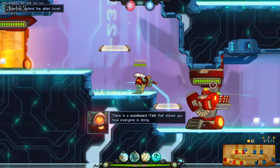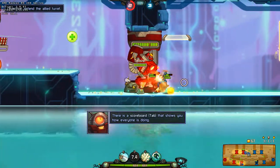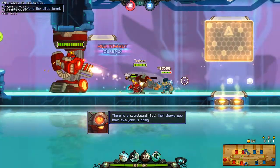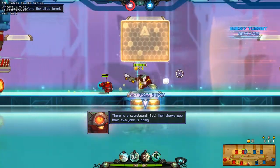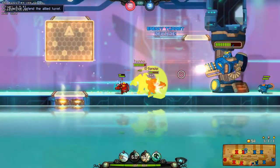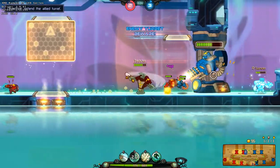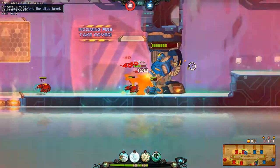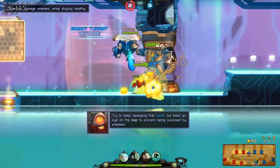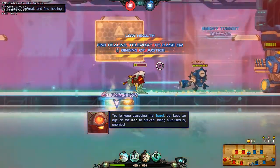There's a scoreboard you can check that shows you how everyone is doing. You can see things like kills, deaths, upgrades, classes, experience, and lots of stuff! Try to keep damaging that turret and keep an eye on the map to prevent being surprised by enemies.